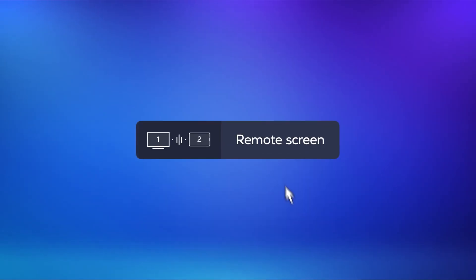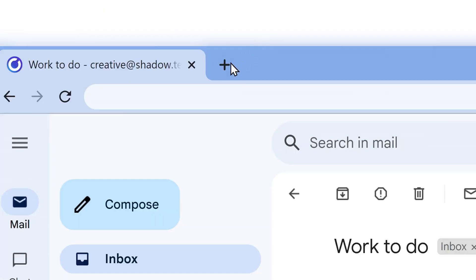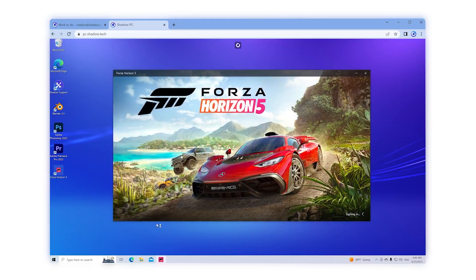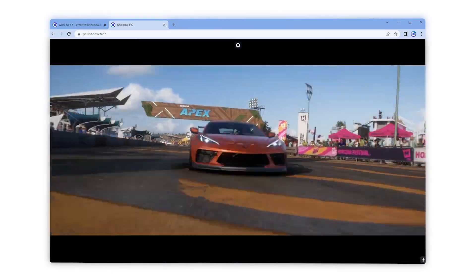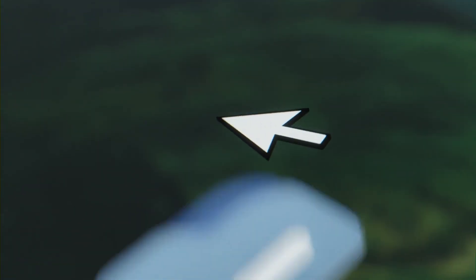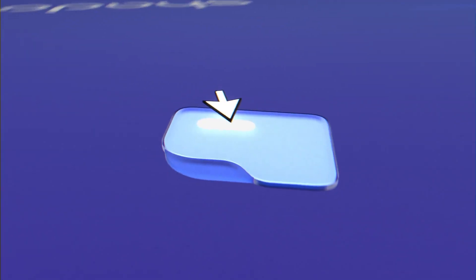The app has great features like dual monitor support, as long as you have a fast enough internet connection. Another great thing they added just recently is browser support — something the Shadow community has been asking for for a while. All you have to do is go to pc.shadowtech and log in normally to get up to 1440p, 60fps gameplay through your browser. And finally, a feature currently in beta is drag and drop — drag a file from your local PC to your Shadow PC. You'll have to download the beta app to get access to this. No one in the industry has features to this extent, which is why Shadow is one of the best in the industry.